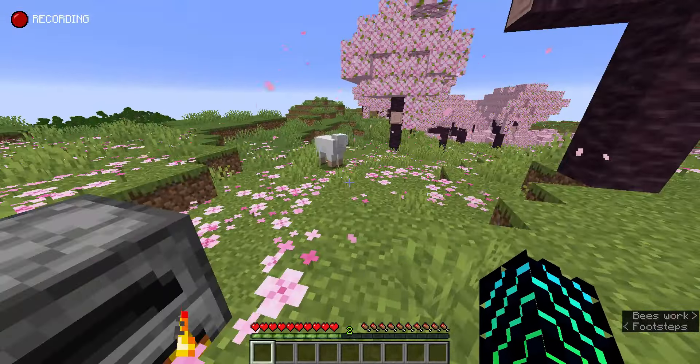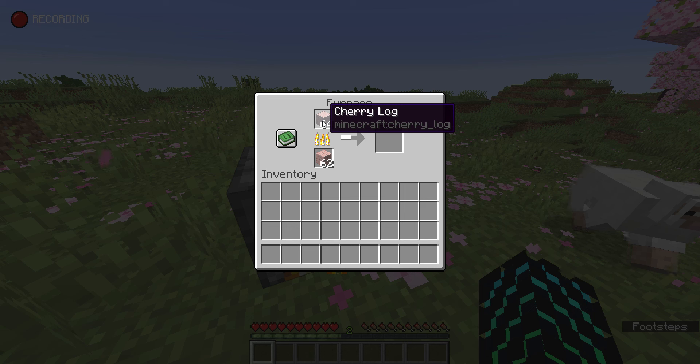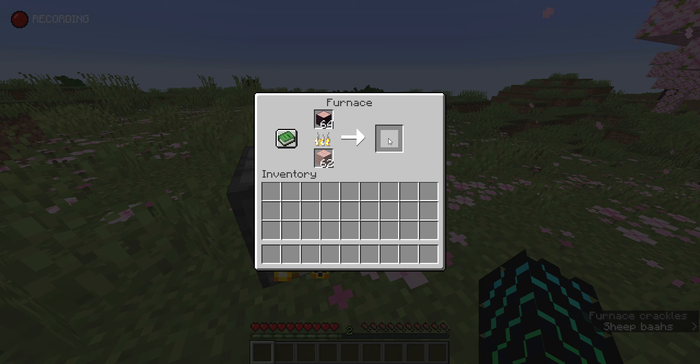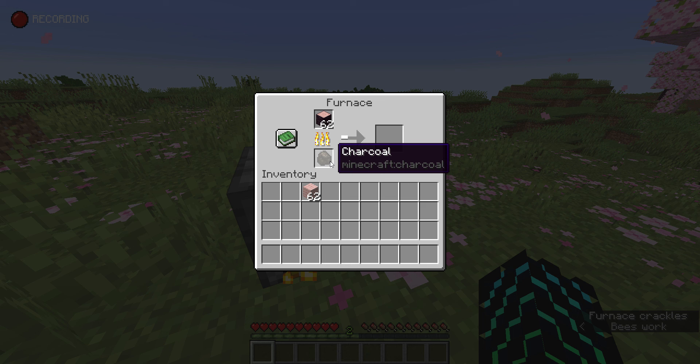Sometimes you're really early game and you need to smelt food, but you don't have any coal yet. This is where charcoal comes in. You can smelt logs with planks as fuel and you'll get charcoal. Charcoal has a similar lasting power to actual coal and it is very helpful early game, though I don't really recommend it for a late game player since coal is very easy to get then.